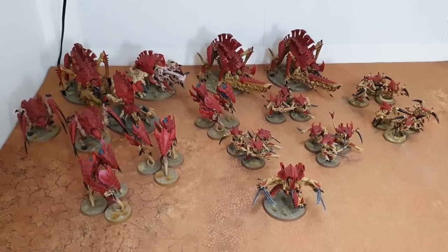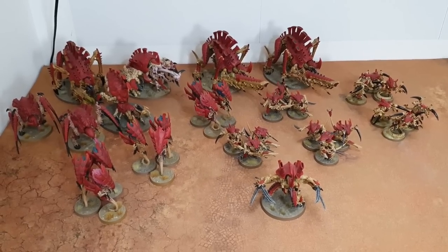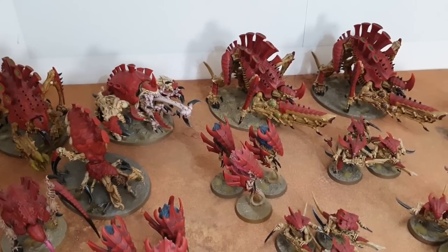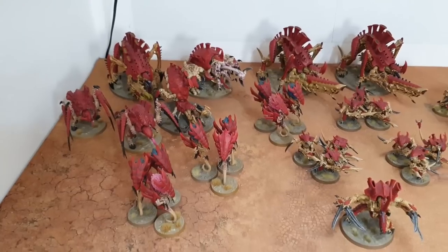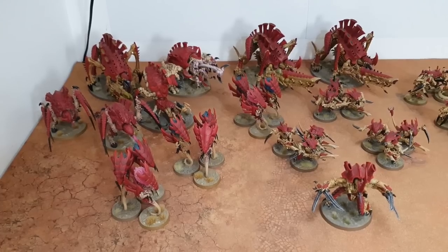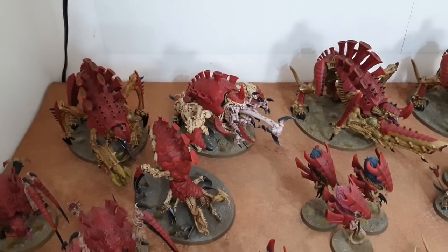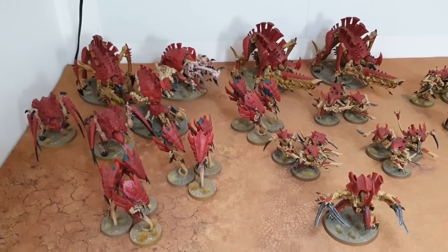This is just under 2,000 points of a Crusher Stampede. Instead of getting lethal hits or sustained hits for some models some of the time, what the Crusher Stampede does is unlock something for monsters — basically as soon as they take a wound they get plus one to hit, and when they're below half strength they also get plus one to wound. So monsters hitting on twos sounds really powerful, but the way to negate that is to focus and utterly kill each monster before moving on.